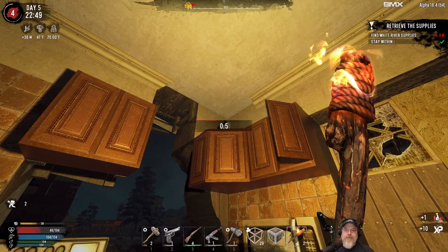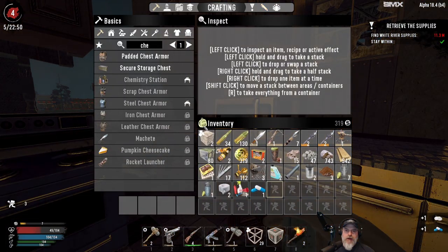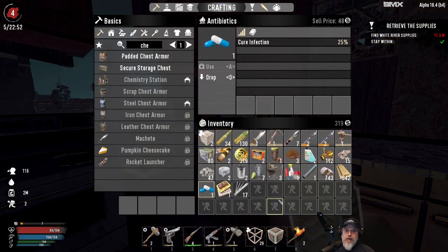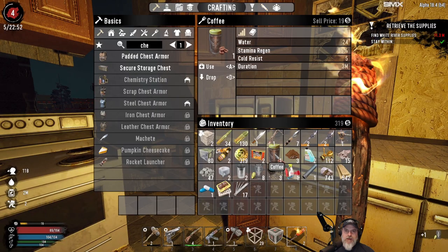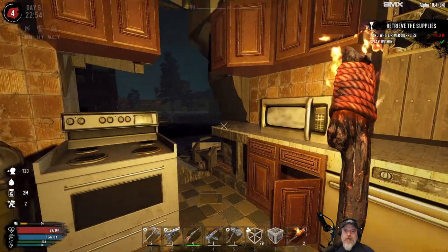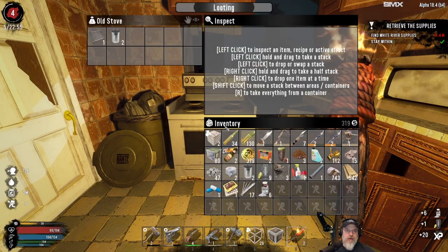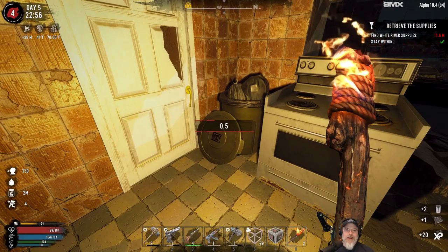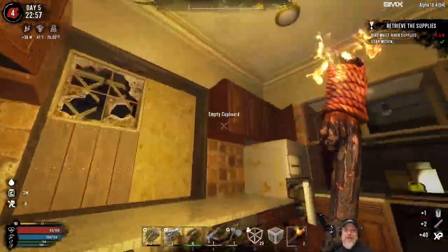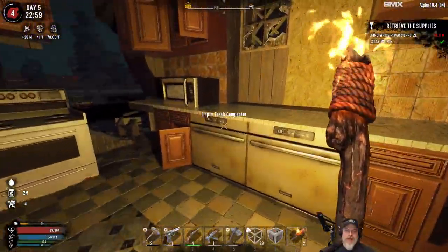Come on, bandage! Oh nice — we got an antibiotic and a painkiller. Let's take this right now and counter it with this. I kind of want to save the coffee because it gives us a warmth buff, so we might need to go back out and drink one of those mineral waters. Come on, cooking pot! For pete's sake, really game? Unbelievable. I think we've checked everything in this kitchen.